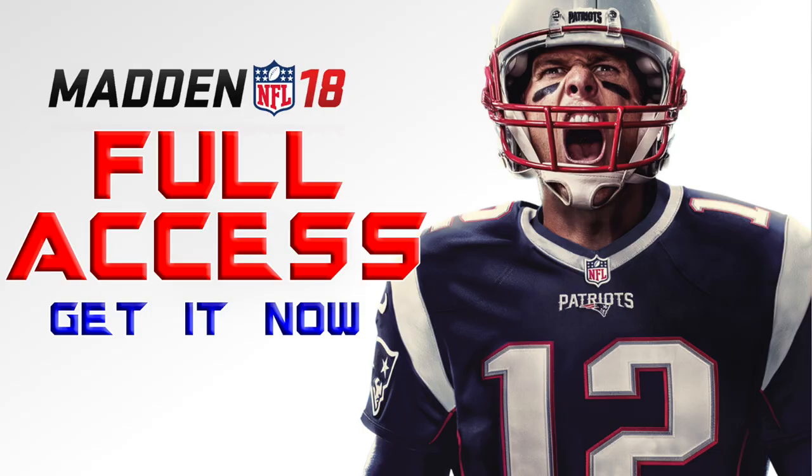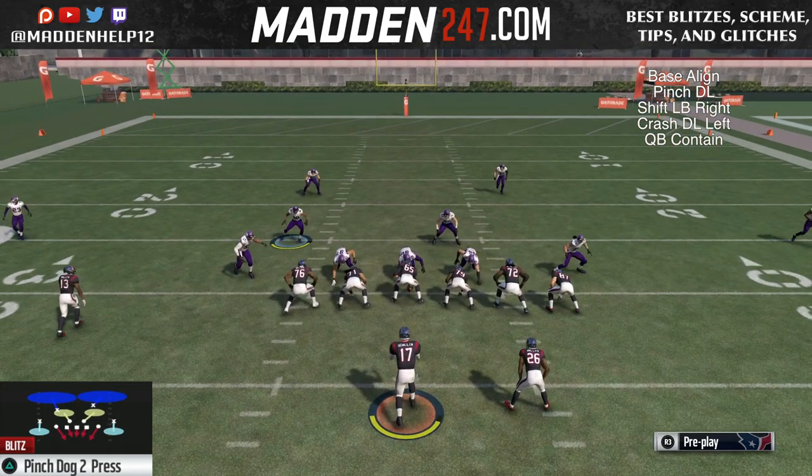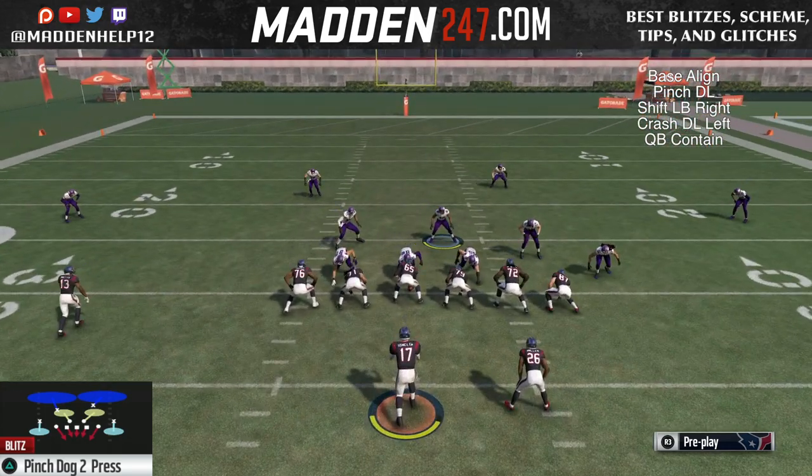What's up guys, we're back with the left side of pressure from this scheme. It's going to be the same type of thing where we flip the play. The play I like to use is the cover two — this is the cover two version. Make sure to flip it where the linebacker's already blitzing.